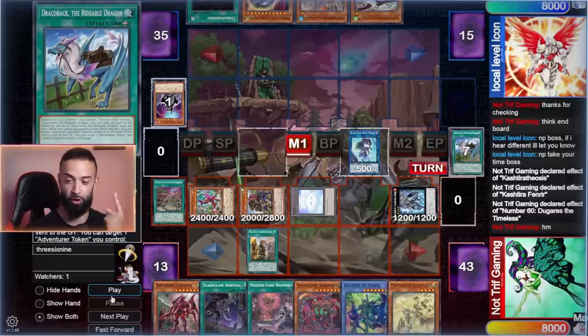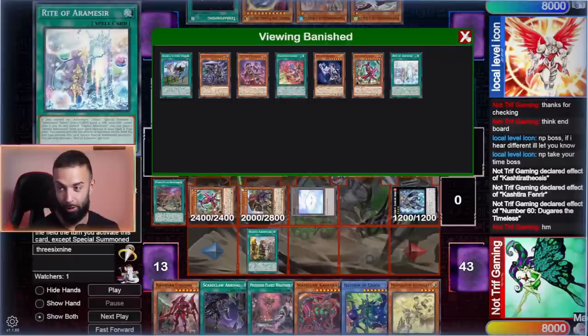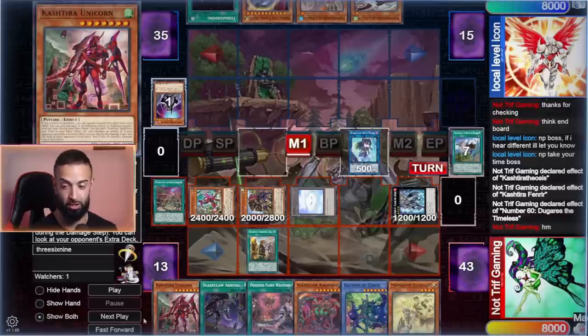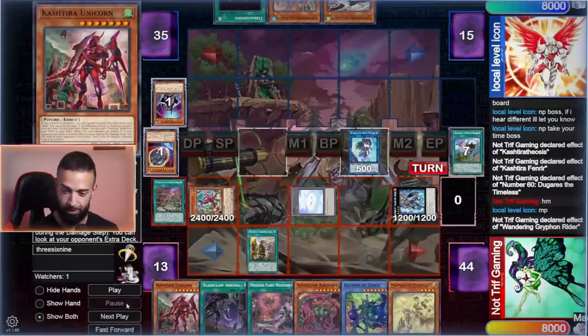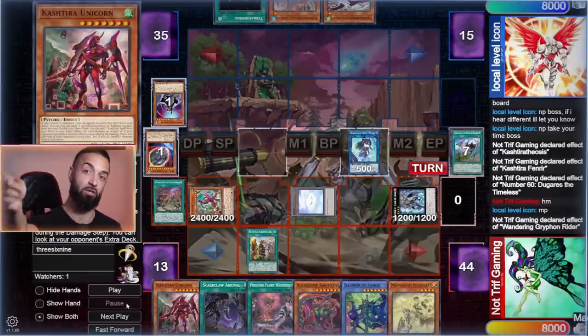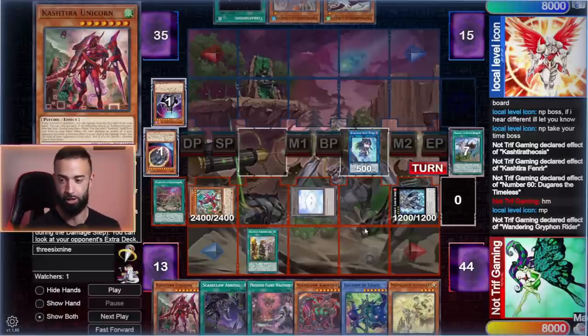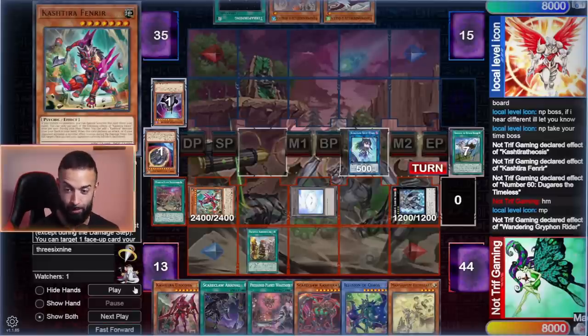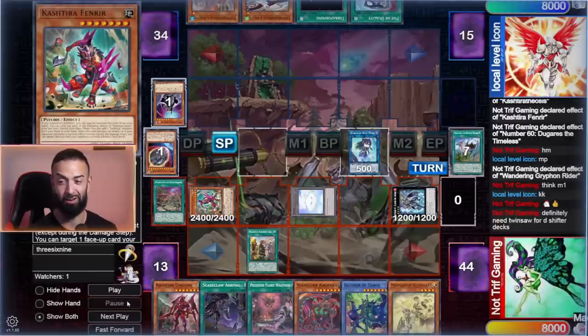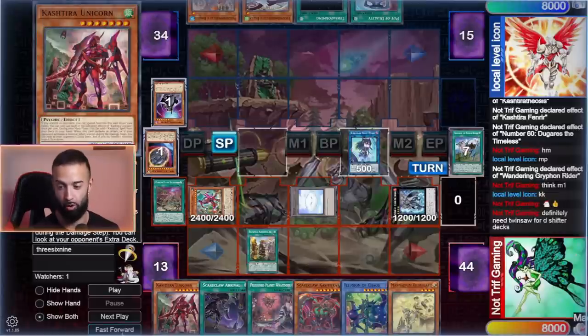I'm under D-Shifter, so all I'm trying to do is set up my hand with the perfect cards and just kill him next turn. I have Griffin and Fenrir on board. I could search Twin Saw if I want but I just want all the follow-up — and I kill him next turn. He Nibiru's me in the main phase. Correction: Twin Saw was not in this version of the deck — it was added in the later version once I realized I needed another interruption for Shifter.